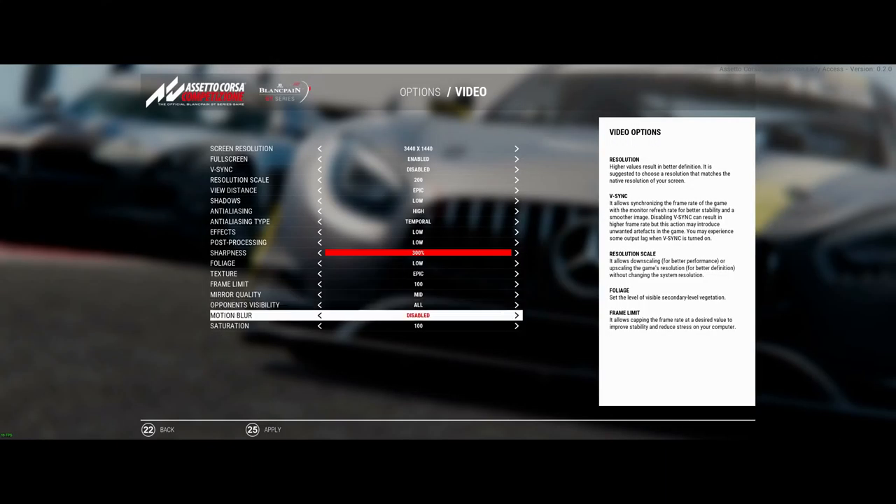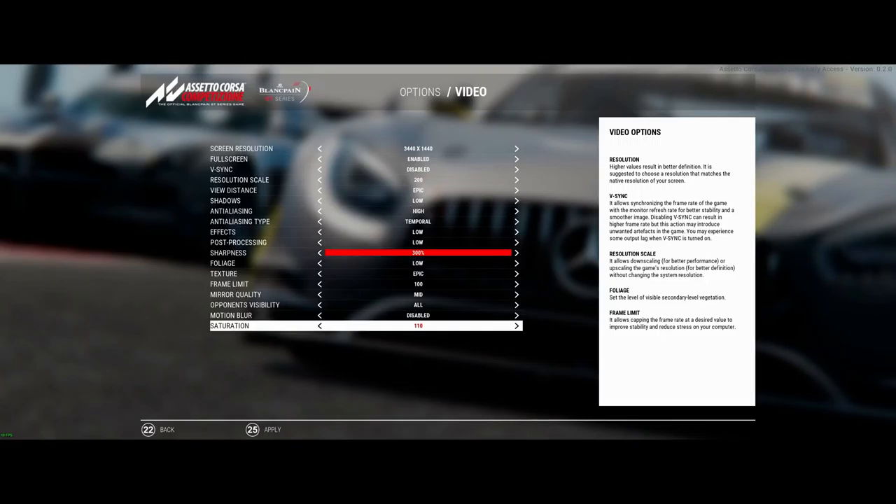Motion blur — you don't need it. I tried it just to see if it would smooth anything out, but it didn't make a difference in VR. Saturation at 100 — I didn't really play with this in VR, just left it at 100. As far as the 2D screen, I liked 100. It looked fine.